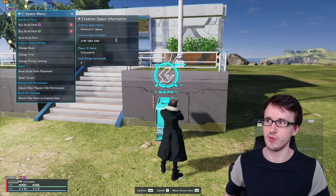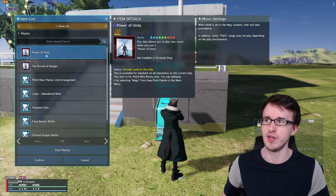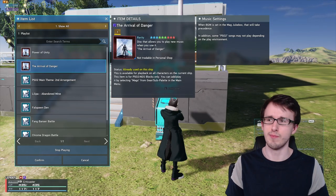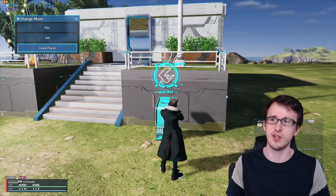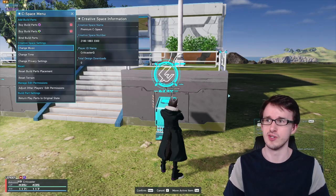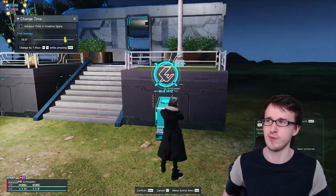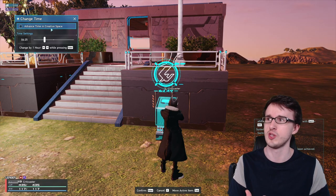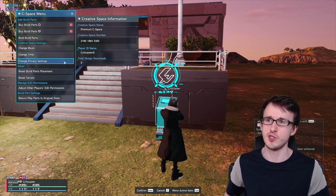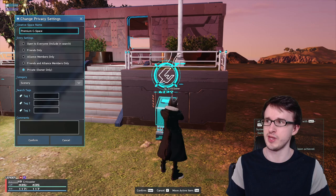Moving on with the creative space menu — we have Creative Space Settings with Change Music. If you have any music discs bound to your ship, you can play them in your creative space here. You can also create a playlist of up to about 25 songs so it doesn't just repeat the same one. The next option is Change Time, which lets you set an exact time of day — daytime, nighttime, or sunset. If you don't want the time to continuously change, you can uncheck the box to stop advancing time.